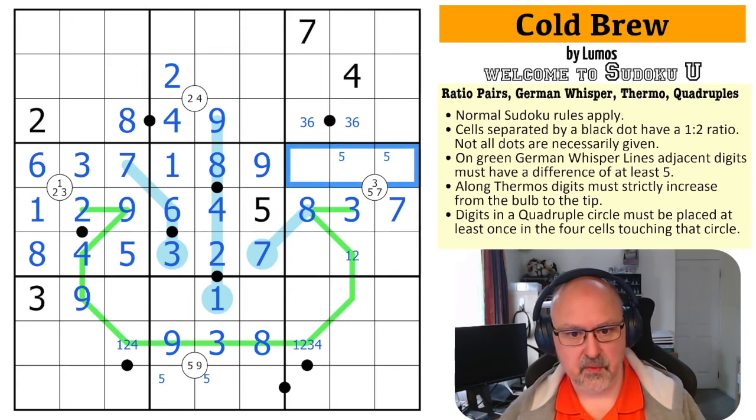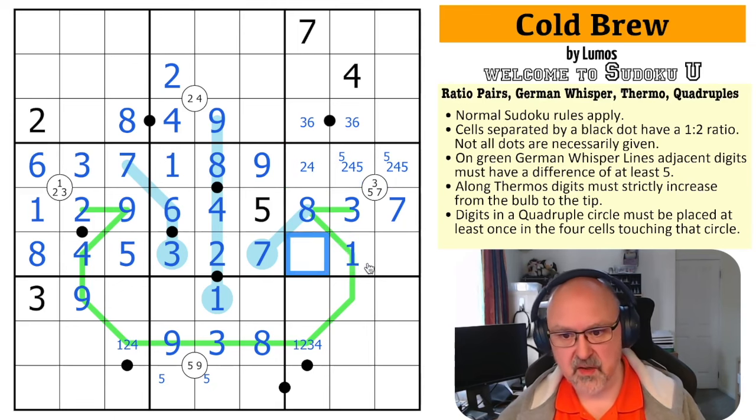Now I've got one, two, and three. Five is up here. I need an eight — there's no eight here, so eight is down here, and that eight looks down here, so this is the eight. These are five and six. This is a triple: two, four, five — but I know the five must be around the quadruple. The two-four-five triple means this is a six-nine pair.